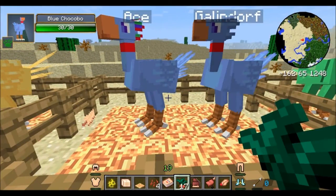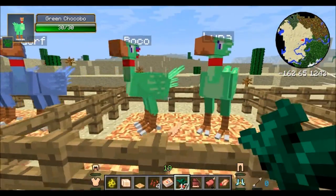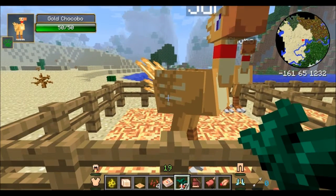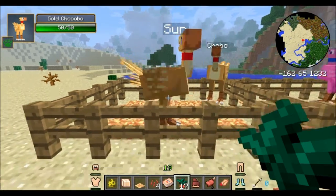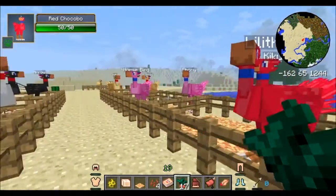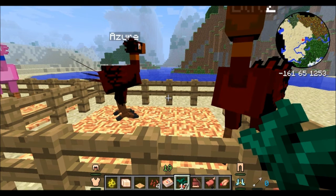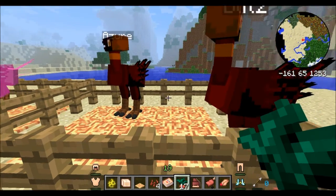The blue ones can actually swim if you're riding them. The green ones can climb. The white ones can climb and swim. The black ones can jump, climb, and swim. The golden ones can jump, climb, take no fall damage, swim, are very fast, and can also fly. The pink and the red ones can do the exact same things as the gold ones, but they're just a different color. These ones here — which look red to me but are actually called purple — you can only find them in the End and the Nether. They can do all of the things the previous ones can do, plus they are fire resistant.